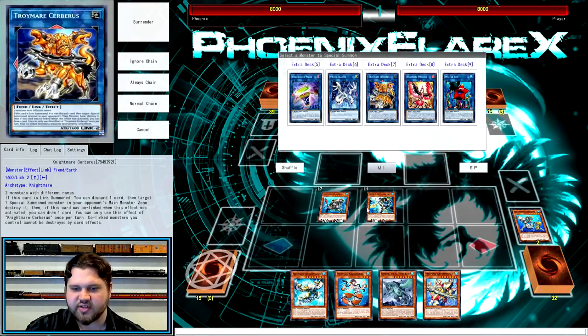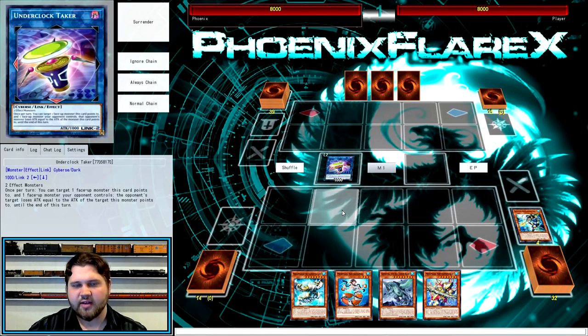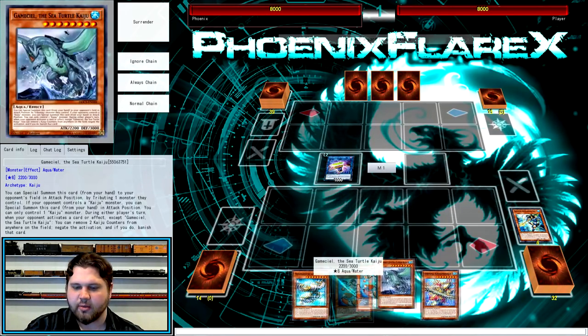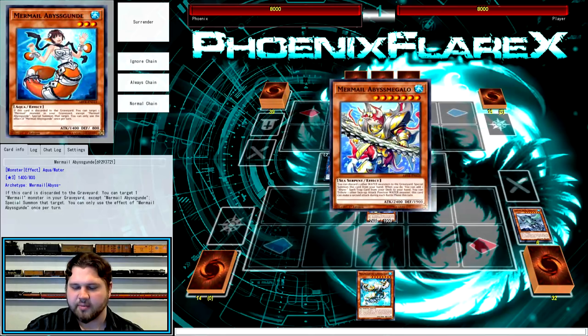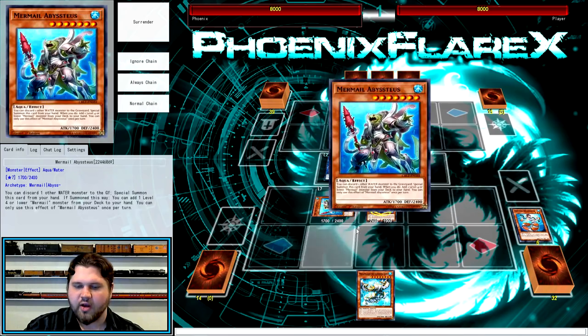You're going to link away with the two monsters on your field into Underclock Taker. You're not making Miss Starboy, the water Miss Radiant, because you need to make sure you hit proper numbers of water monsters in grave at specific times - if you were to make Miss Starboy, you'd risk messing up the sequencing. So you link away with the Teus, putting it in grave, and then trigger your Megalo in hand discarding Gund and the random water you had. Gund is going to trigger, Megalo is going to trigger - Gund bringing back Teus, and Megalo searching for Abyss Sphere.